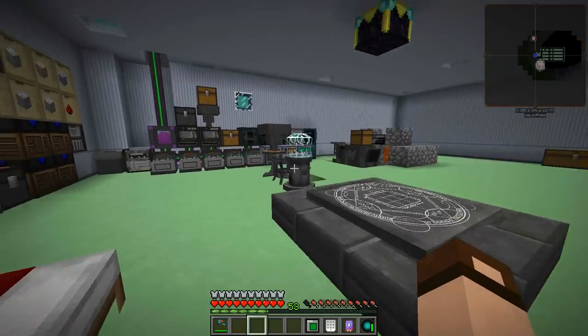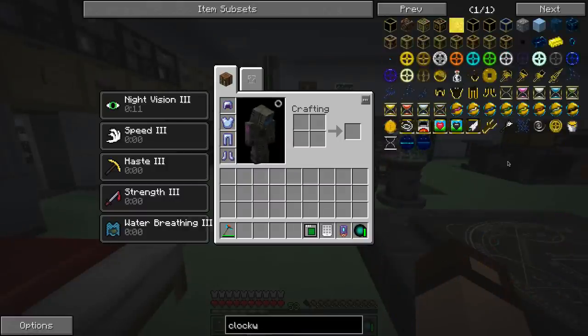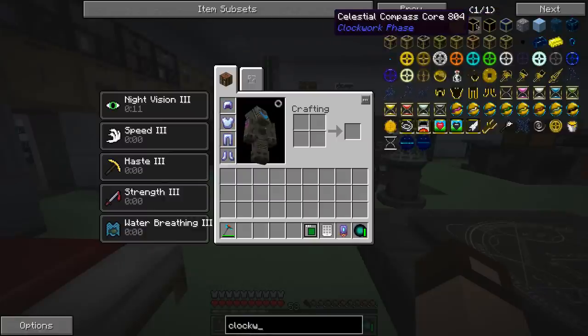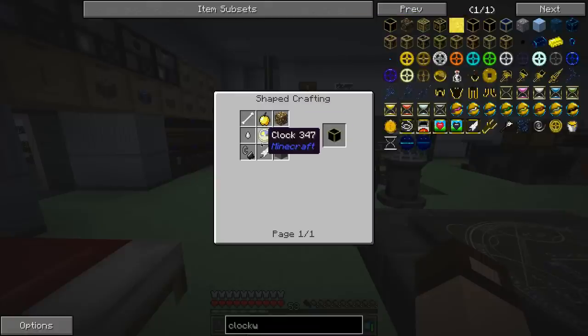So I'm thinking Clockwork Phase — let's bring it up. Does it have a book? I do not see a manual or a book anywhere. But I know a little bit about it. Well of Time, Fork Extractors... okay, this is what I want: the Celestial Compass Core. I now have the gas tier so I can go ahead and make this. I've got all the parts I need.